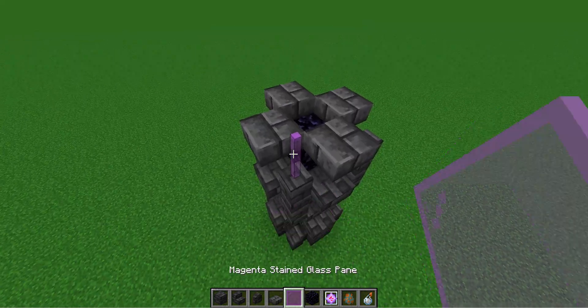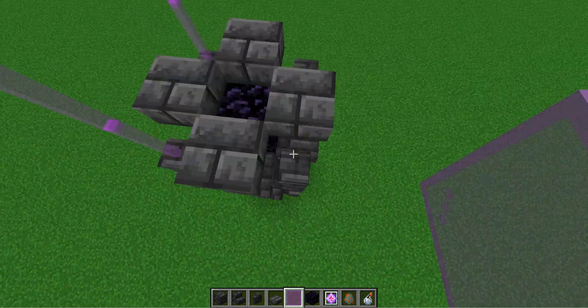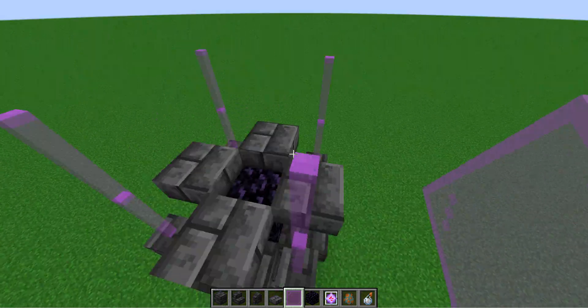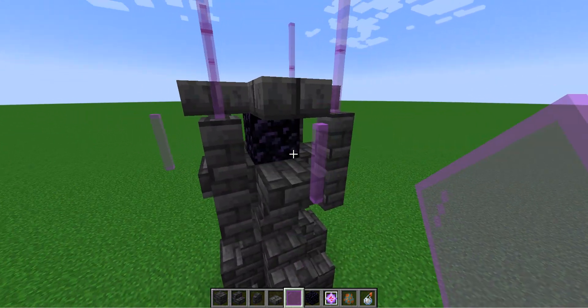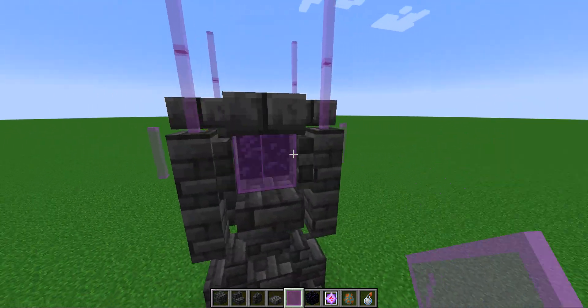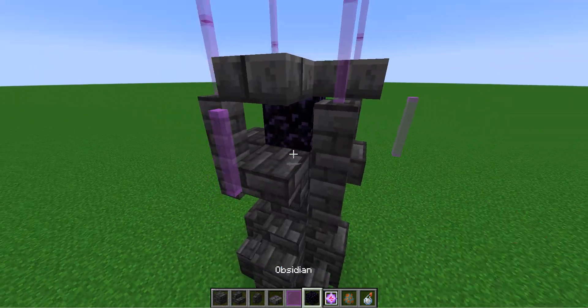Now come to the top and place two magenta stained glass panes on top of each wall. You could just build a wall up, but I like the look that the glass panes have. Then come back down and place four pieces of magenta or purple stained glass panes like that. This is where we're going to keep all the guardians — they're just going to go right there.